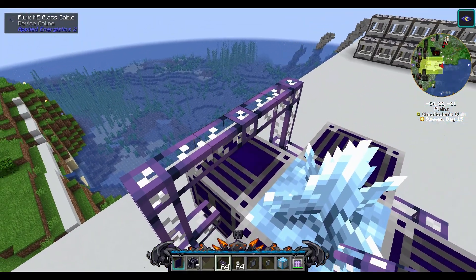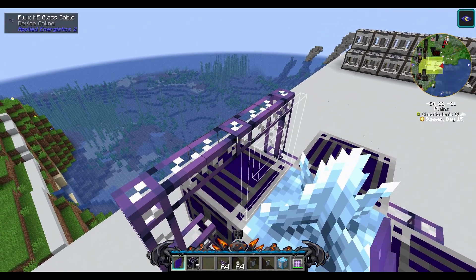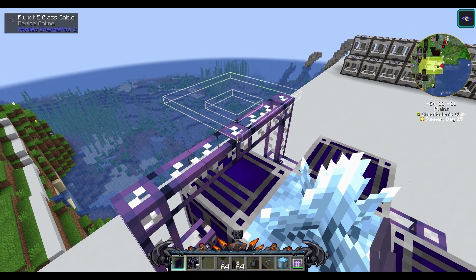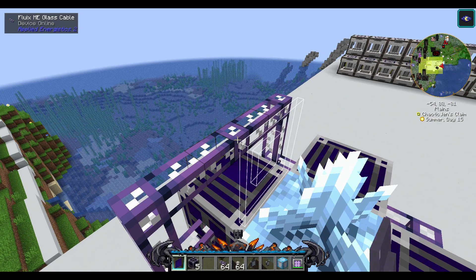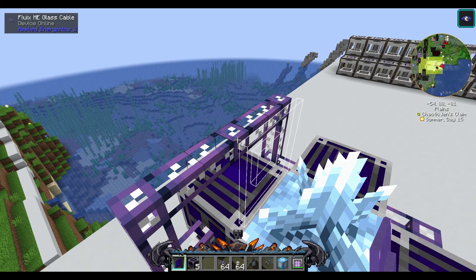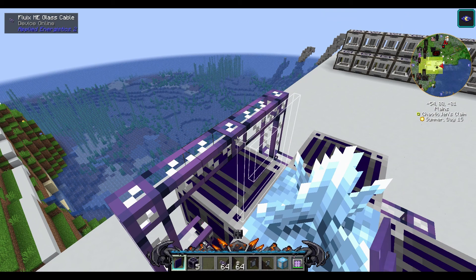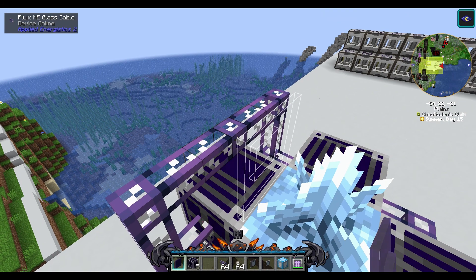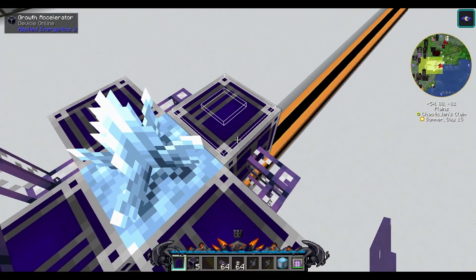Next, you're going to want to add your Annihilation Plane — I have mine here enchanted with Fortune and Efficiency. For the best results, make sure you use four to five growth accelerators, although you can use three growth accelerators and three annihilation planes if you prefer. I find five growth accelerators and one annihilation plane works best. Make sure your growth accelerators are powered from the top or the bottom — they won't work if you try to power them from the sides. You'll know it's working because you'll see electric sparks and see that they're online.